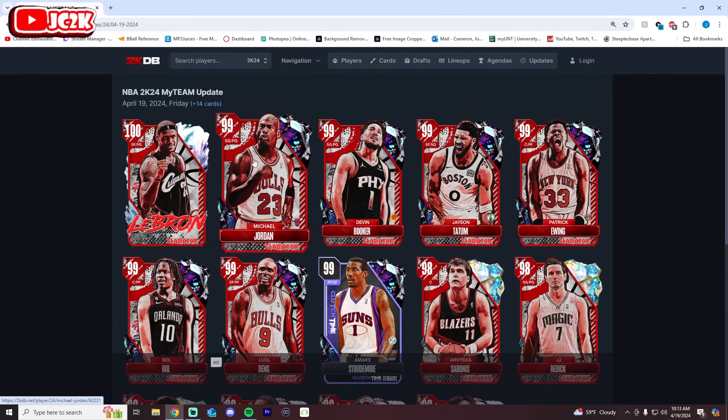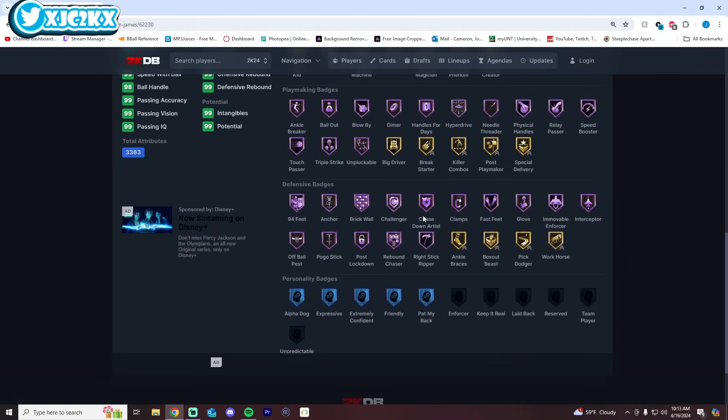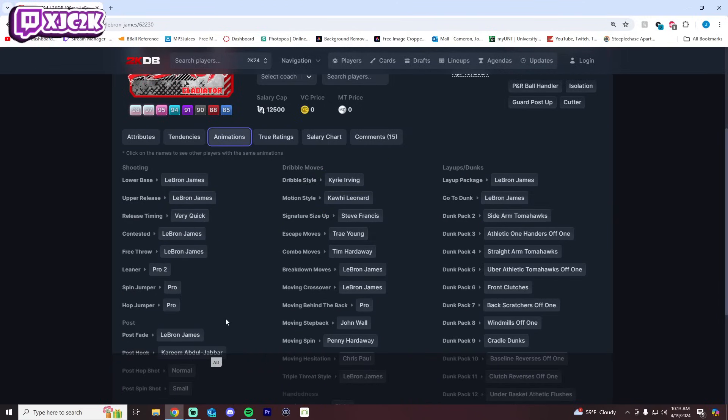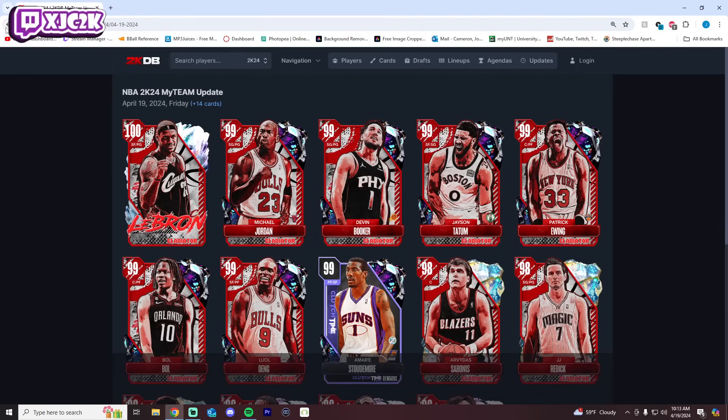100 overall LeBron is 6'9" with a 7-foot wingspan — perfect animations, perfect stats and badges. They gave him perfect sigs: Kyrie dribble style, Trae size-up, Jamal Murray behind the back, and John Wall drag back. He still has his own release with pro two fade, which is fine. He can play point guard and is the best point guard in the game without a doubt — a 100 overall point guard LeBron is ridiculous at this point in the year.